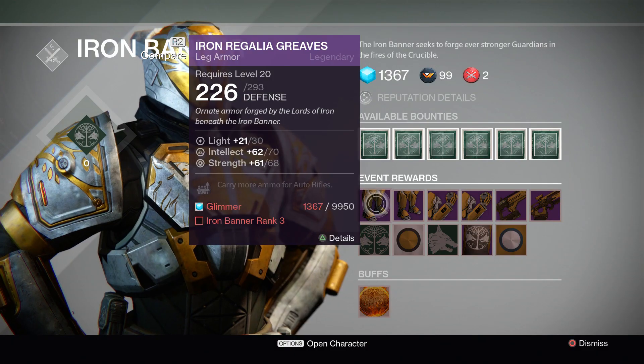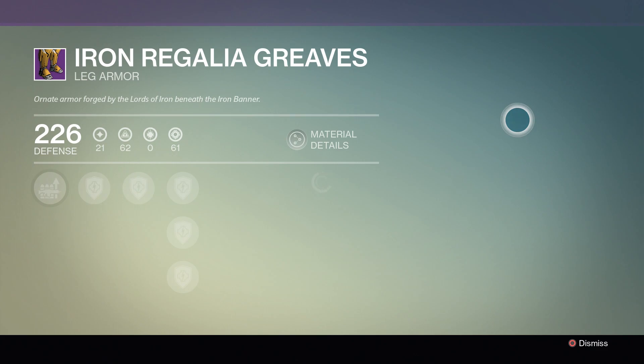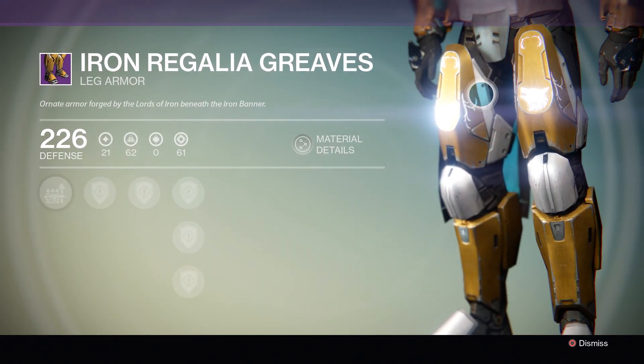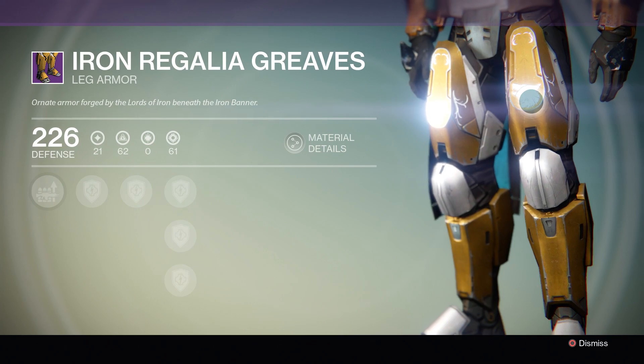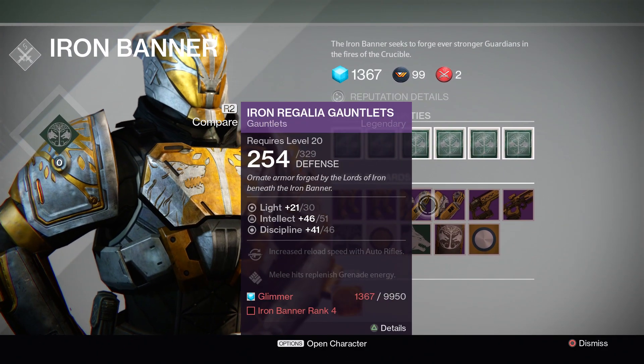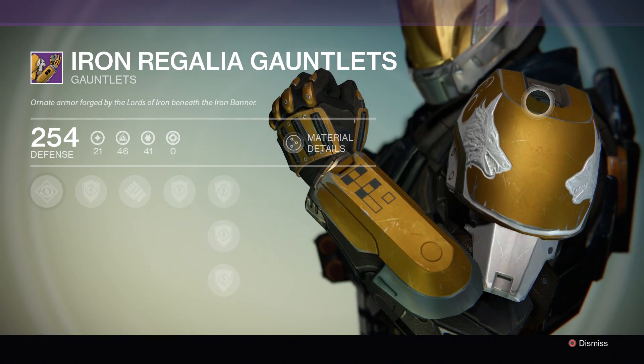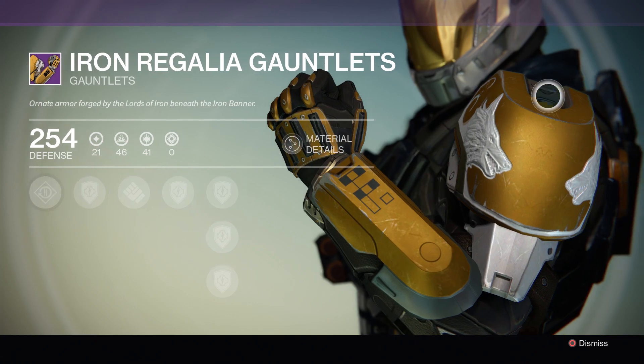Next up the Titan. We have the Iron Regalia greaves — these are pretty cool. They have the Iron Banner design up on the thigh part with the wolf right there. The gauntlets again on the shoulder pad have the wolves and a little bit of scroll work. I think they're really cool looking.